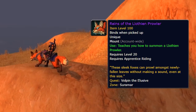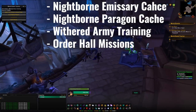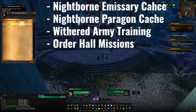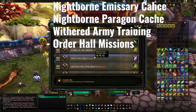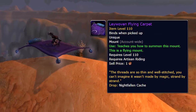The next Suramar mount is the Lothian Prowler — a nice-looking mount but a bit of a pain to get. You need an item called the Torn Invitation. Sources include the Nightborne emissary caches, the Withered Army Training scenario (in which you can immediately declare yourself done to receive a chest with a chance at the Torn Invitation), and order hall missions. Once you get the Torn Invitation, click it for a quest called 'The Noble Event', which requires completing order hall missions. Keep your followers and mission table leveled to make that easier, complete the tasks, and you'll get the mount.